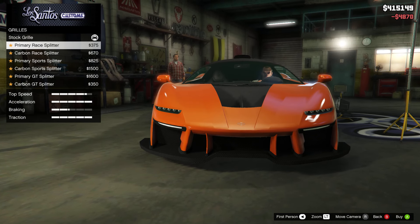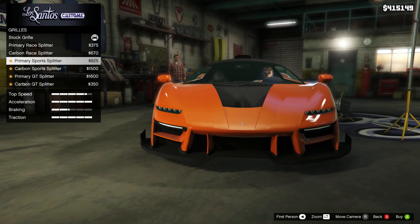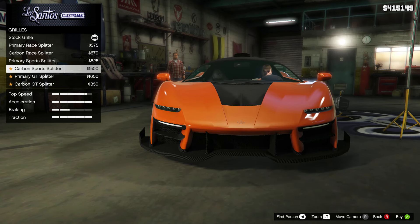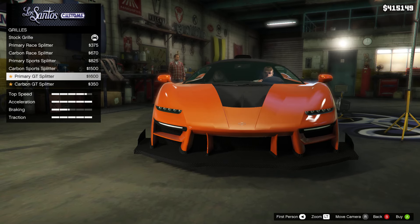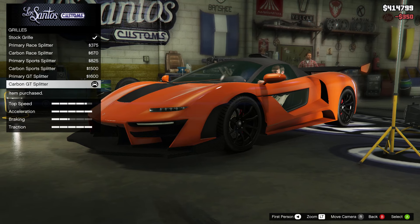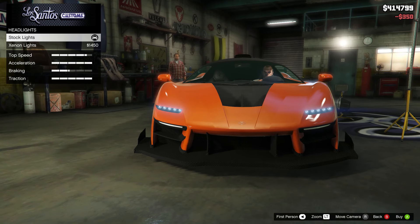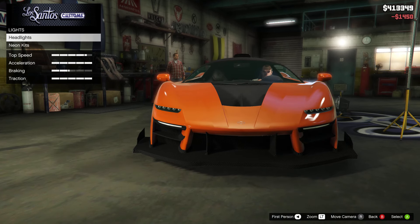Grill — we've got primary race splitter, carbon, primary sport, carbon sport, primary GT splitter, and then we got carbon. Let's go with carbon. Horns, we're not gonna put anything on it. Let's go with xenon lights.